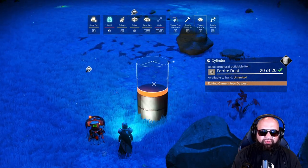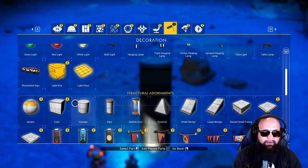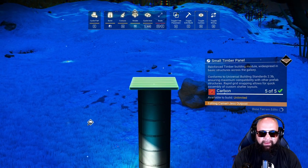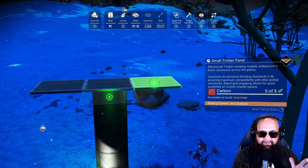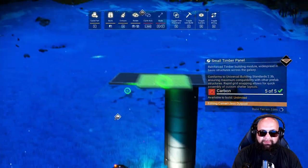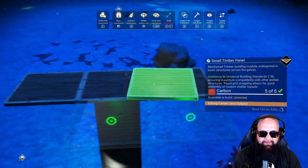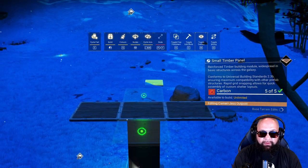I like to go about three high to get ourselves off the ground. Then I go over and find the really tiny small timber panel and drop that right on top. This is where my first extractor is going to be, my second one is off to this side, and my third one is off here. What I like about this setup is that the extractors fit these panels almost exactly, which is really helpful.